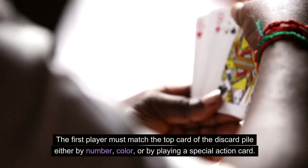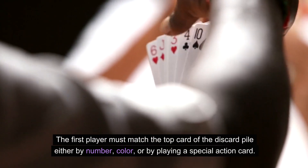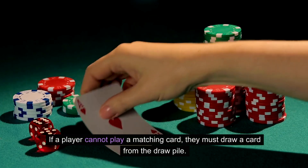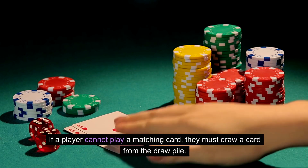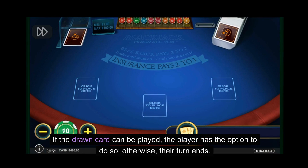The first player must match the top card of the discard pile either by number, color, or by playing a special action card. If a player cannot play a matching card, they must draw a card from the draw pile. If the drawn card can be played, the player has the option to do so. Otherwise, their turn ends.